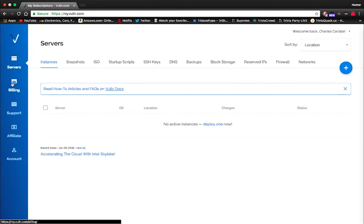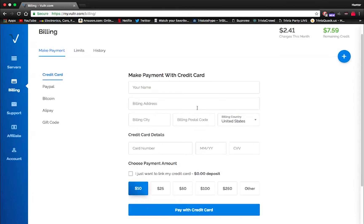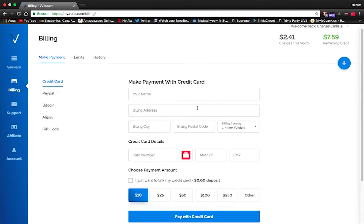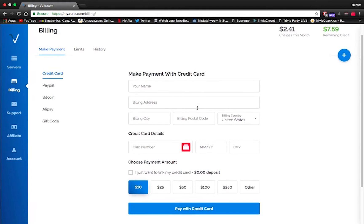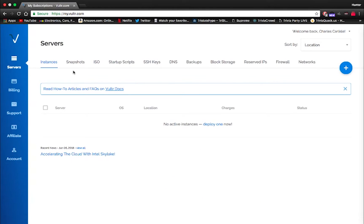Now once you have your account you're going to go down to where it says billing, and then you're going to make sure you have some funds on your account. I do believe it gives you a free $5 to start so you can start with that. Once you have funds added to your account, click servers over here on the left.